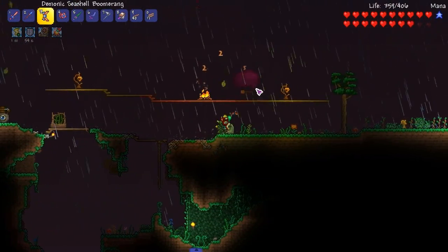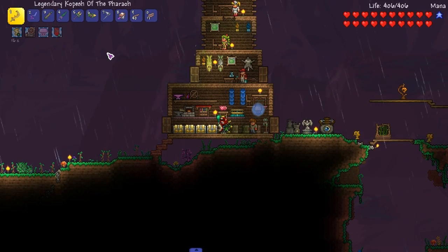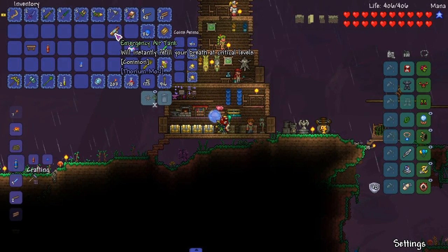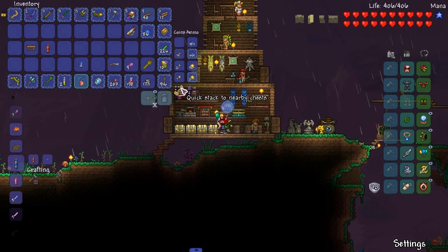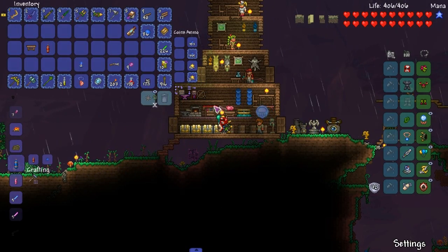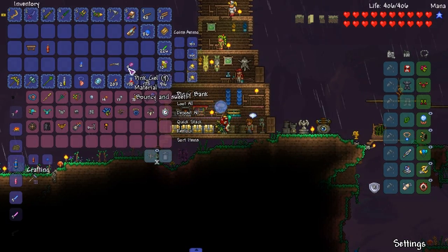Alright, we can stop using these weapons. So let's see what we get. It will instantly fill your breath at critical levels — that's interesting. Of course we get the murderous buccaneer blunderbuss. Maybe we'll save the next episode for going to the aquatic depths, because I kind of want to go do some stuff in the crimson over there.